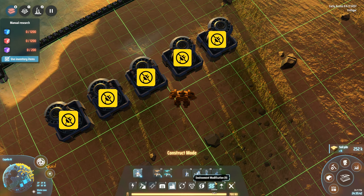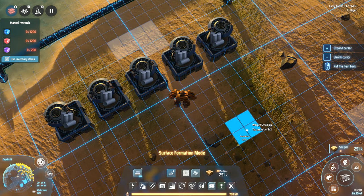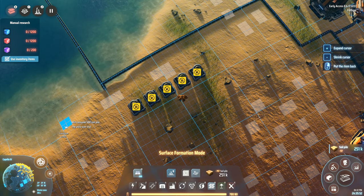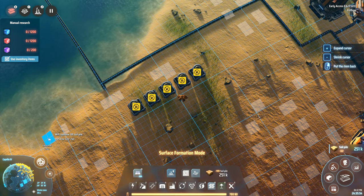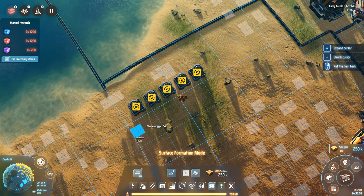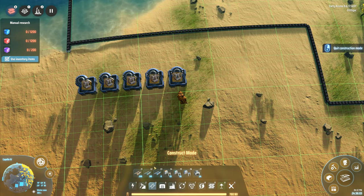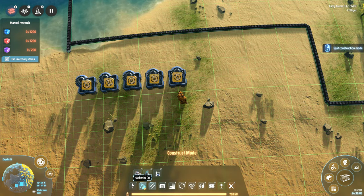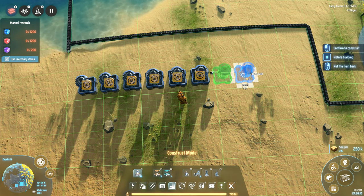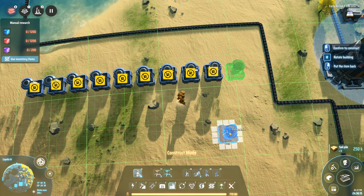There's a bit there that's going to really bug me if I don't do something about it, so we will flatten that area out. Flatten out some of this area as well. So there's five of these. Let's go back to production — that's six, seven, eight, nine, ten.